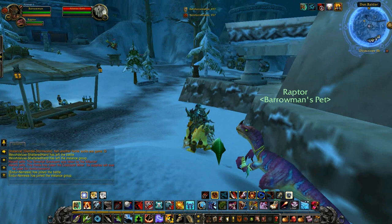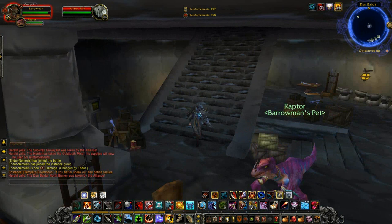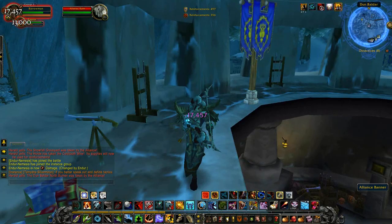What you can do is go around the back. If you go to this location right down the back of Dunbaldar South, you can avoid most of the NPCs and avoid the bridge — which is usually very difficult for the Horde to cross — and just go straight into Dunbaldar South and cap it straight away.